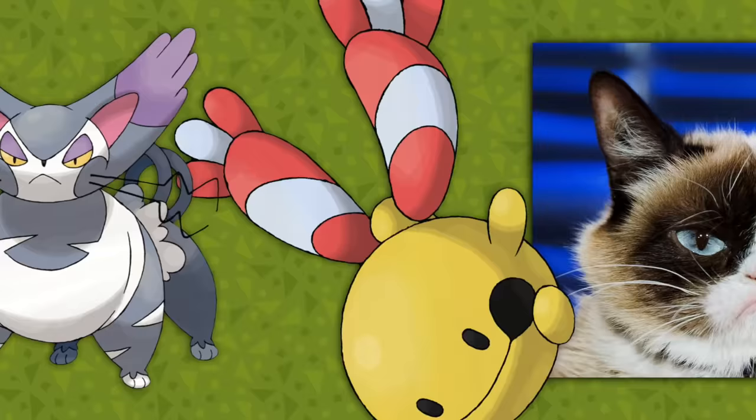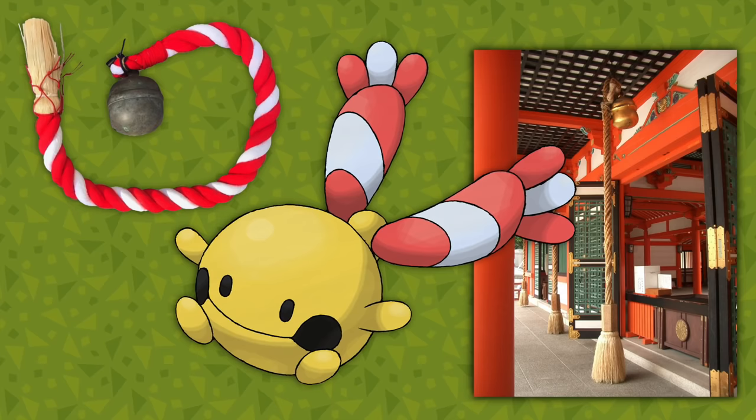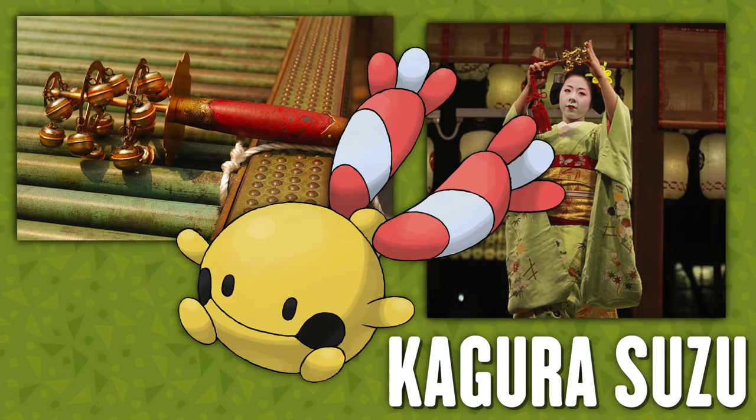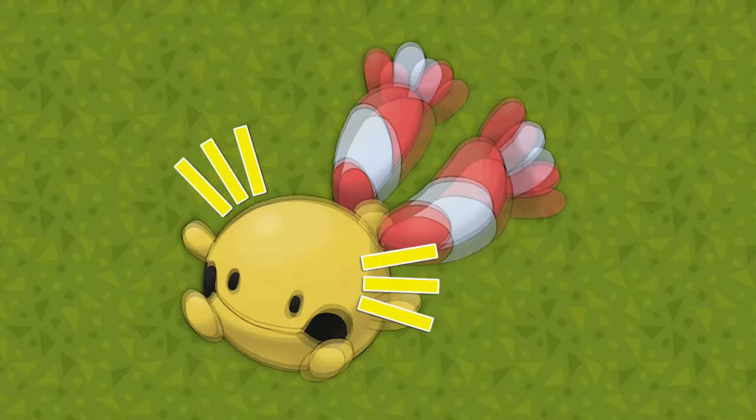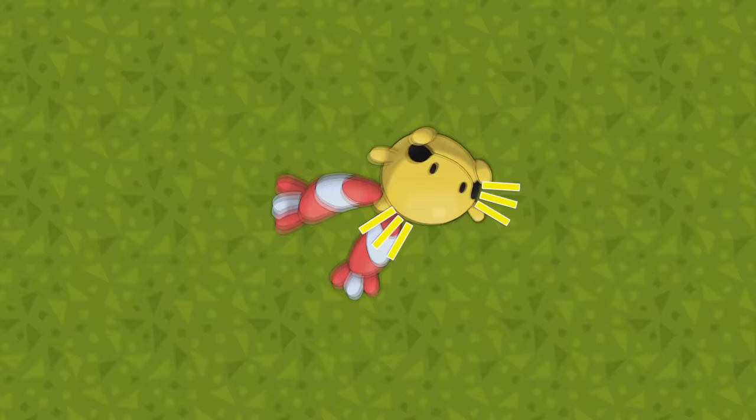Chingling is very simple — it's a suzu bell, which are found at Shinto shrines. They can be big with a thick rope that you pull to awaken the nearby kami before you pray to them, or small and on the end of a Kagura Suzu, an instrument used by shrine maidens. As a baby Pokémon, its baby-like trait is that it cries constantly — and its cries sound like bells.